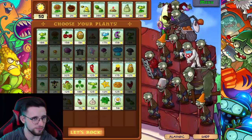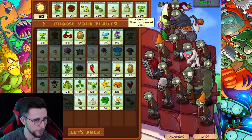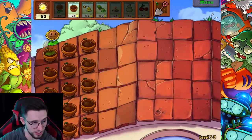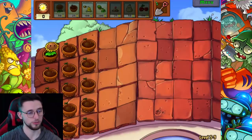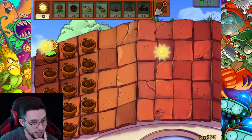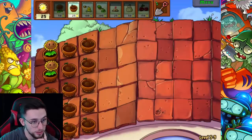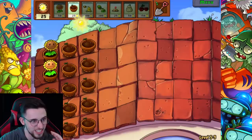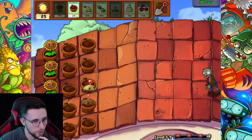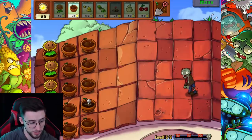I've got an idea - I'm gonna bring potato mine and squash, you'll see why, and I'll bring cherry bomb. This is gonna be a weird level but this is the penultimate level, so figures they throw all of this at me. The last game was just a case of that gargantua being so bulky - if it gets to your defense and you haven't got something that can instantly do a load of damage, you're gonna be in trouble.